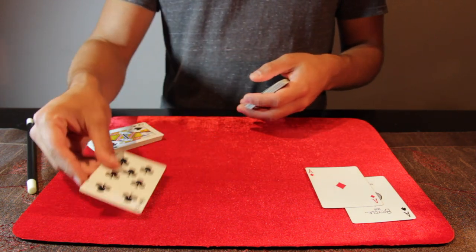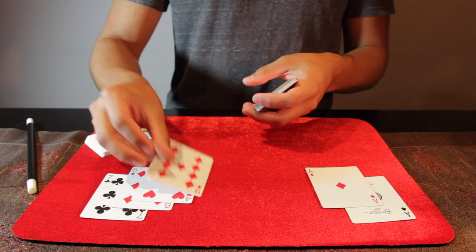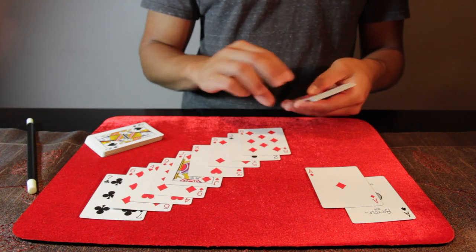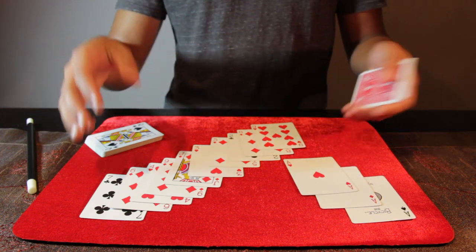And that's spelled: A, C, E, O, F, H, E, A, R, T, S. The ace of hearts.